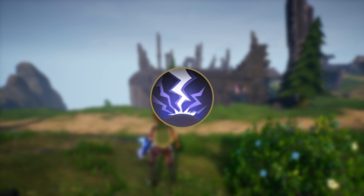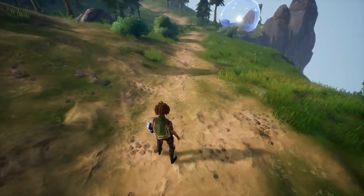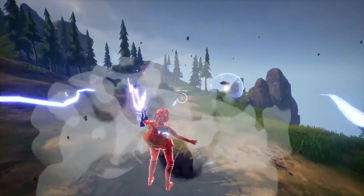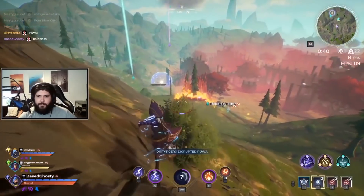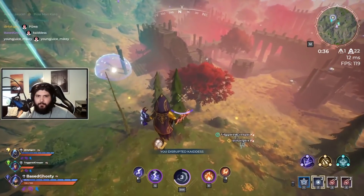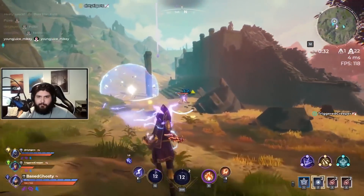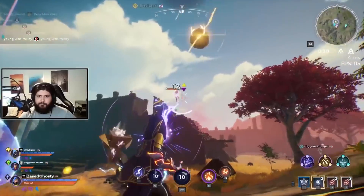The sorcery Lightning Strike summons lightning which damages and shocks opponents. Shock prevents players from casting spells, sorceries, and runes. Lightning Strike is a great tool to use before fully engaging with your lightning bolts as it will prevent your opponents from reacting due to their shock status. It can also be used to provide you with some breathing room while trying to escape, as they don't have access to their rune for a couple seconds while you do.